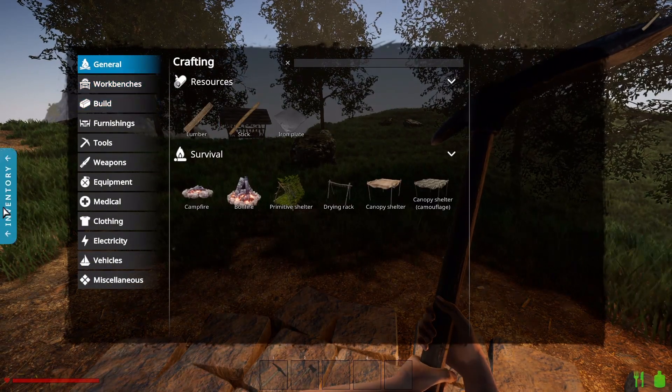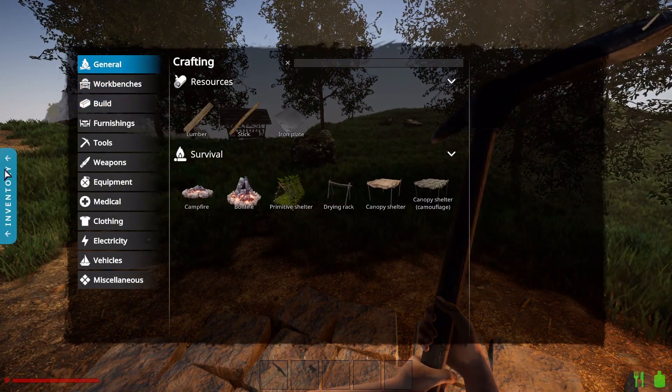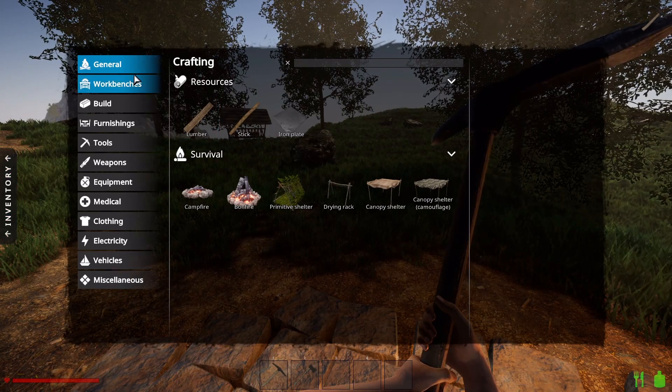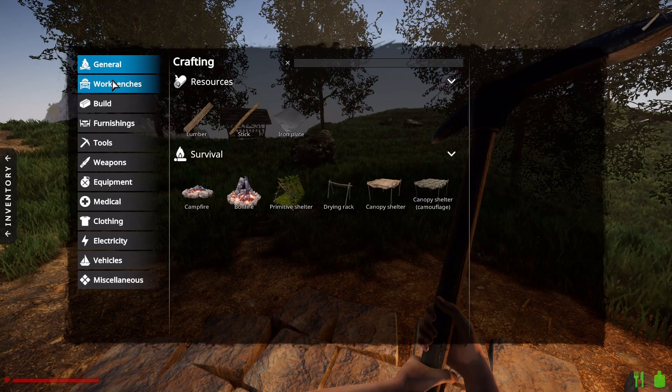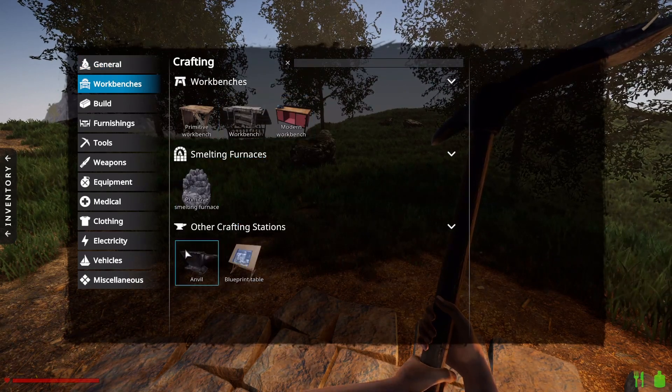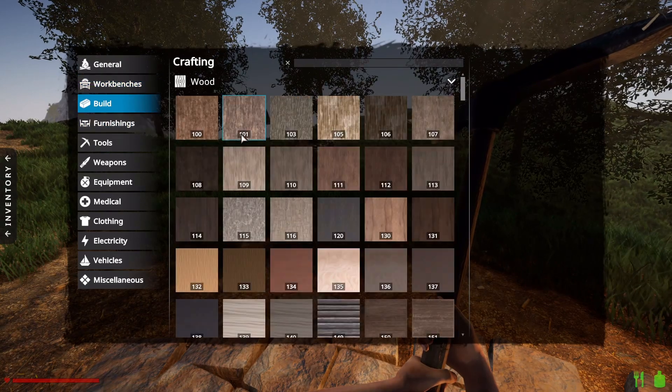They look a lot better actually. I didn't even notice these side tabs the last time I was playing. We got quite a bit we can work with as per usual with this game: Modern Bench, Workbench, Primitive, Blueprint, Table, Anvil — you name it, we have it.